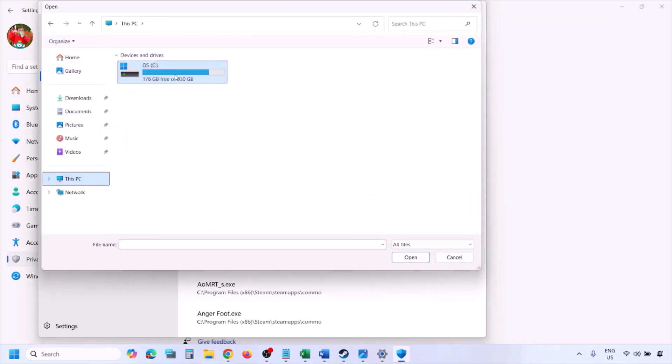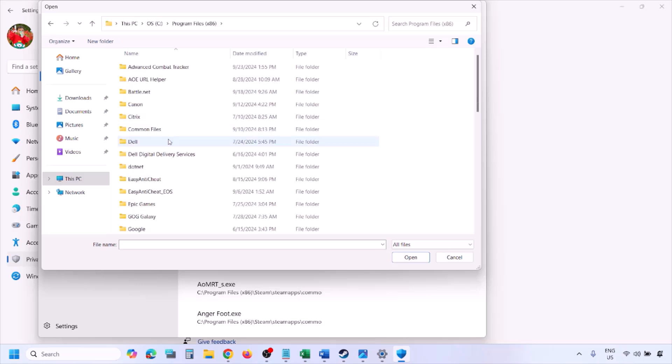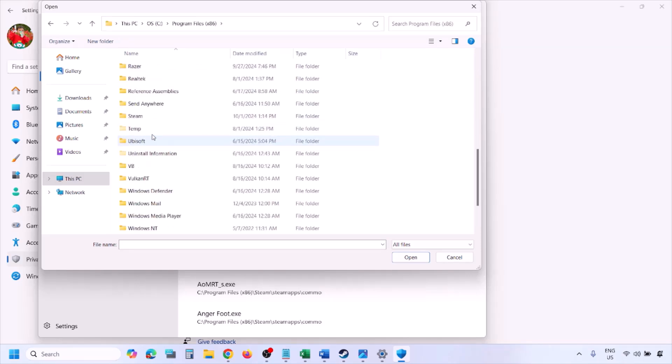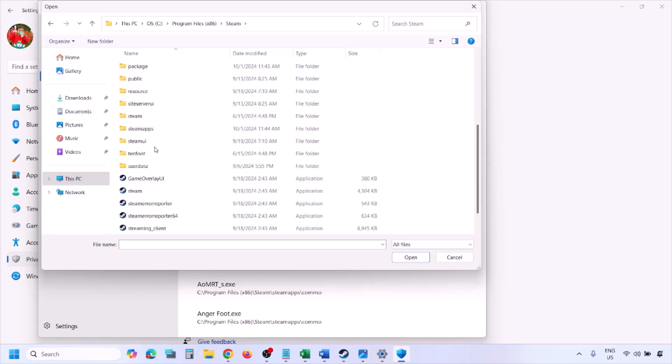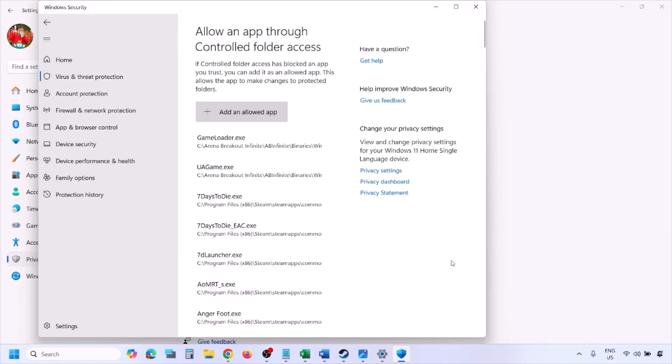Click on Browse All Apps and go to the game installation folder. Open your drive, then open Program Files (x86), open the Steam folder, open SteamApps, open the Common folder, then open the game folder. Select the game EXE file — there may be one or two EXE files, add the game EXE file — and click Open. Once the game is added, launch the game and check.